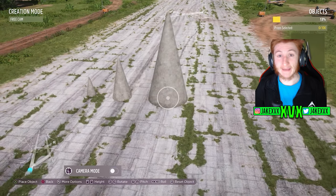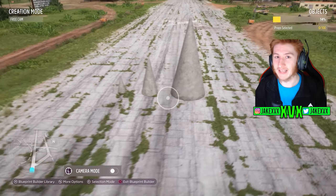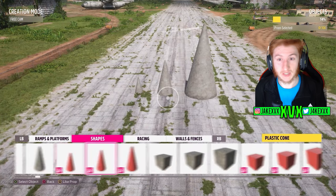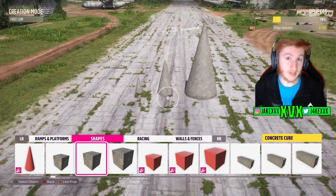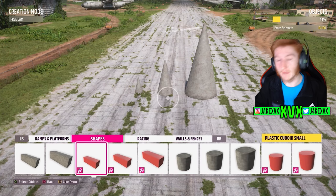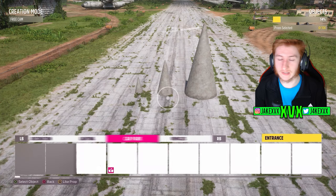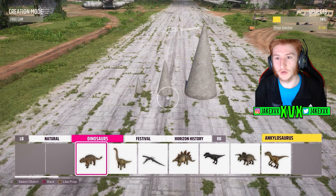People kind of forget how big the Event Lab feature in Forza Horizon 5 is. The people who don't use it really are missing out on a huge aspect of the game. Aside from the new cars, the new Event Lab props are probably the next biggest thing in this update. And if you don't play the Event Lab, you never really get to experience half of these updates — so it's a bit of a shame. But the Event Lab has some big things coming this month.